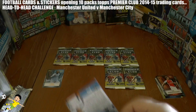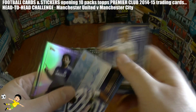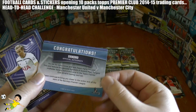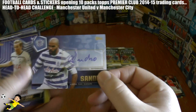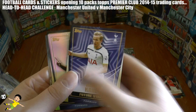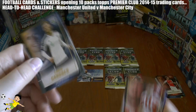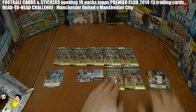Moving on to the third. Here we have Harry Kane. And wow — a Sandro autographed card, although he doesn't score a goal for his club. There he is, Sandro, number 62 of 120. Superb stuff. And it's Costa Superstar, Phil Bardsley, and Craig Gardner. So no further goals in that.